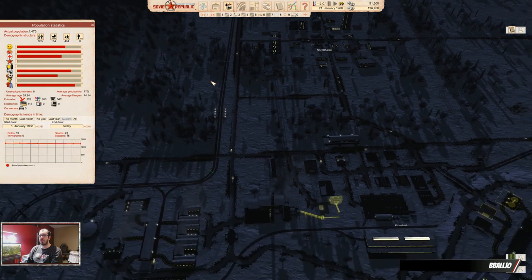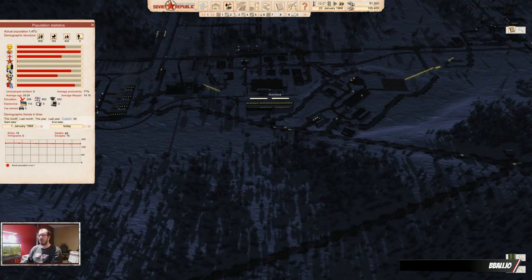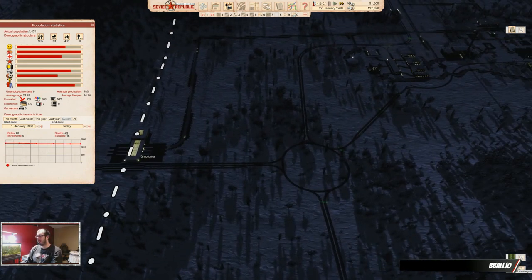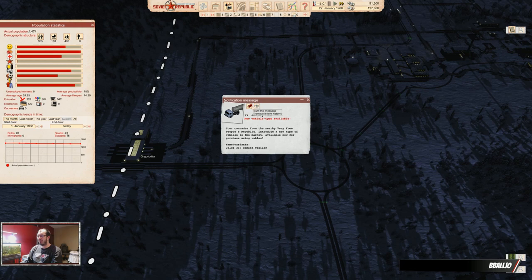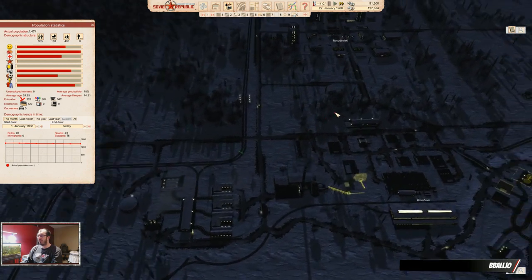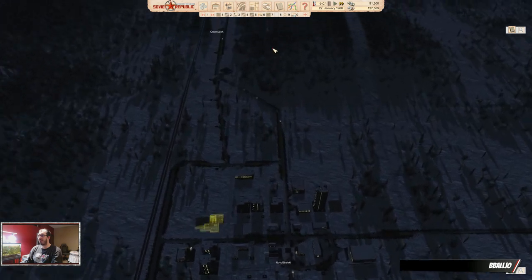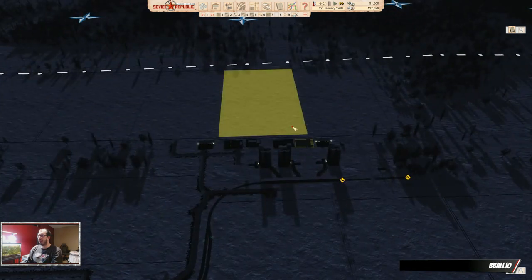We were at 70, 77, 78 — so this is stabilizing. It's not great; we don't have a lot of people available. We have over a thousand educated people, but everyone ran away — it's terrible. But that's what happens if you don't pay attention for a little too long; stuff will just not function anymore.